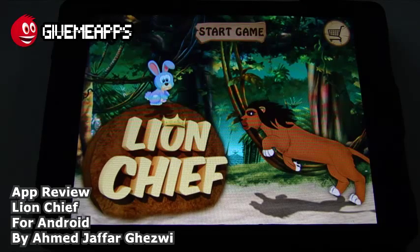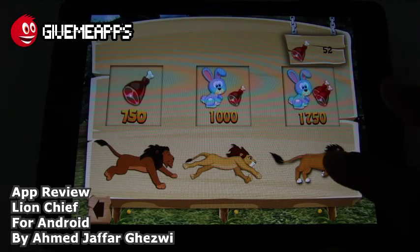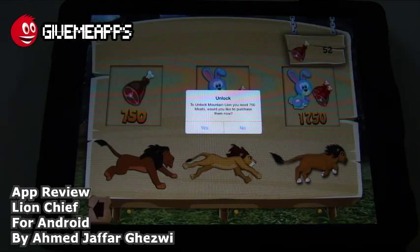Take a look at some of the icons here on the start-up screen — you'll start the game. You have the shopping cart over there. You can buy some meats. You have 750 meats there. You have the rabbits. And if you look at some of the characters, you have more choices. You have the mountain lion — you need 750 meats to get that.